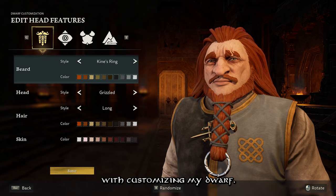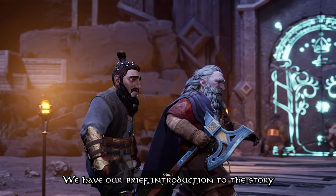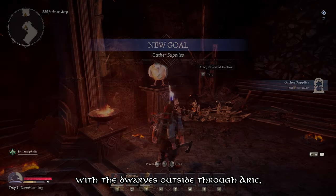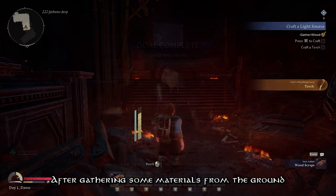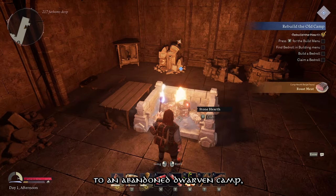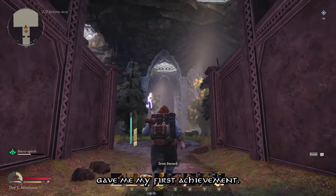I started off first of course with customising my dwarf — I'm glad there are so many face tattoo options because that made me feel super included. Once my dwarf and world were created, we have our brief introduction to the story and the explanation of how we ended up trapped and alone in the dark depths of Moria. Once down in the deeps of Khazad-dûm, we can still communicate with the dwarves outside through Arik, our feathered guide. Arik will turn up during story progression so that you know you're on the right track. After gathering some materials and making a makeshift torch and pickaxe, I made my way to an abandoned dwarven camp which became my first home. Then it was time to venture onwards, and going into this next area gave me my first achievement.